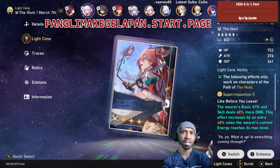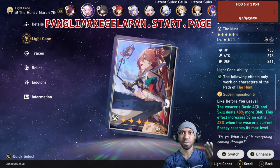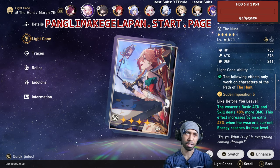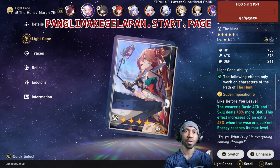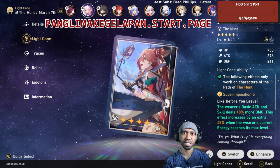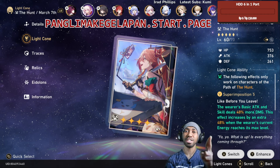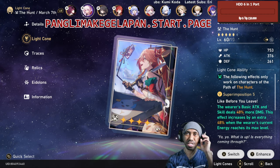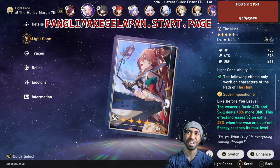Looking at basic attack and skill damage — the skill is kind of wasted — but 48 damage, and also an extra 48 when energy reaches maximum. This recommendation is just for early game.